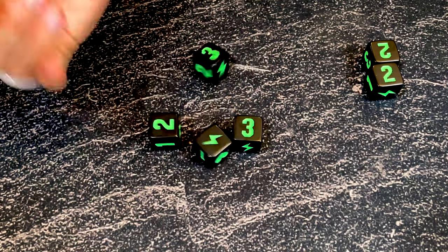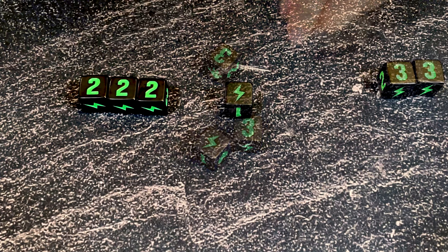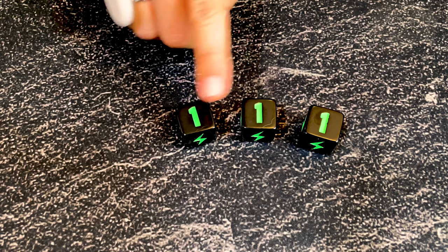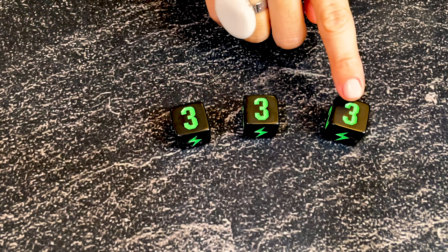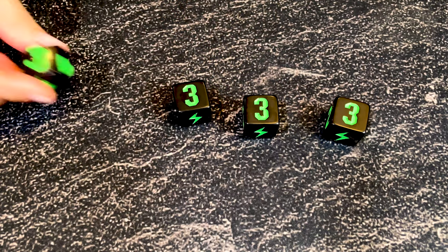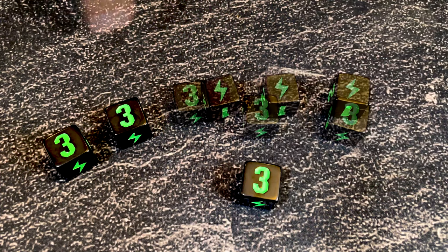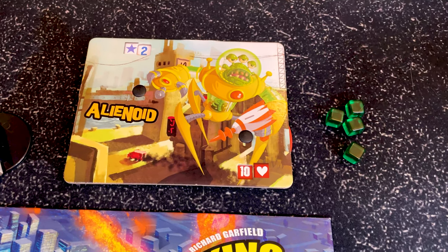To make points you need three of the same number — so here we can make two points. With this lightning you collect one energy. You can only re-roll twice. If you've rolled a triple one, two, or three, you score either one, two, or three victory points — so three threes are worth three points, not nine. Each additional roll of that type is worth one extra victory point, so four threes would be four points, and five threes would be five points, for a maximum of six points. For each energy you have at the end of your roll, collect one energy cube and save them from turn to turn so you can buy cards with them.